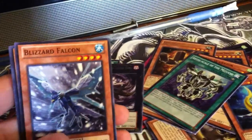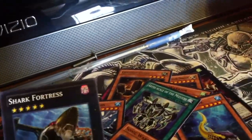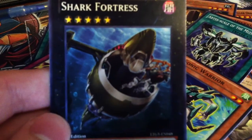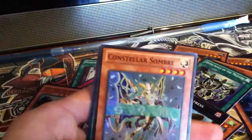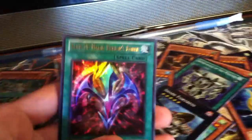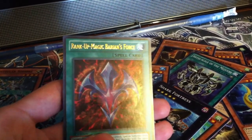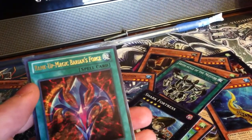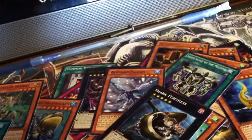So we got three holos: Blizzard Falcon, Sonic Warrior, and Fortress Shark, which looks really cool. Alright, so the three holos we got are the Abyss Baleen, the Sombres, and the Rank Up Magic Baryon's Force. I don't know what that does but hopefully it's pretty cool. Alright guys, that's about all I got. Till next time, later.